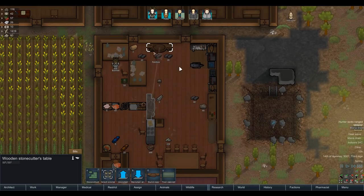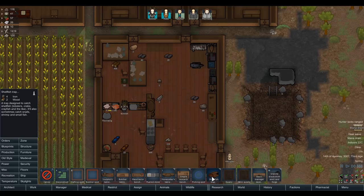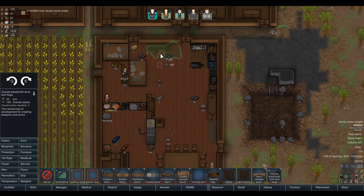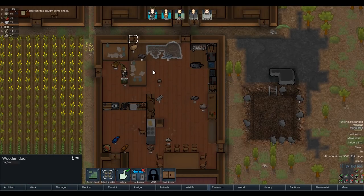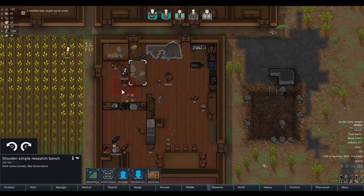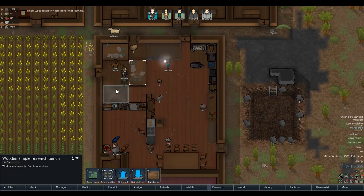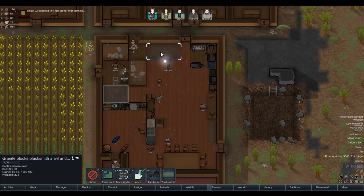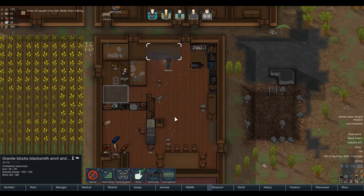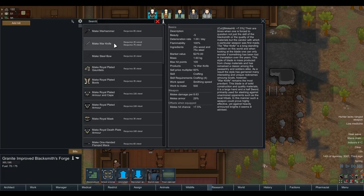The door is now completely pointless so I'll need to move things. Finally we can make some steel and hopefully make some weapons as well. So what can we do with this one? We can smelt steel from iron. Smelt steel but requires 20 iron. Make royal plated boots is 35 steel - I'm going to get rid of that steel I got from the quarry, that was OP. That was my own fault for not checking whether the quarry worked.